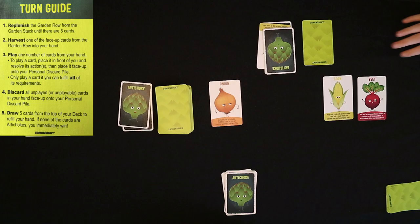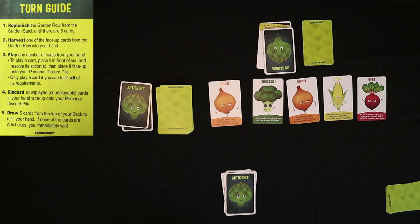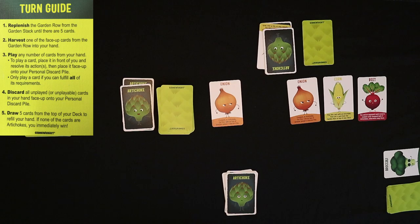Now it's my daughter's turn. She fills up the garden row and harvests — she took the broccoli and puts it into her hand. Now she can play as many cards as she can meet the requirements for. She plays broccoli: broccoli lets you compost an artichoke if your hand has 3 or more artichokes. Then she discards the rest of her cards and draws 5 new cards from her personal deck.